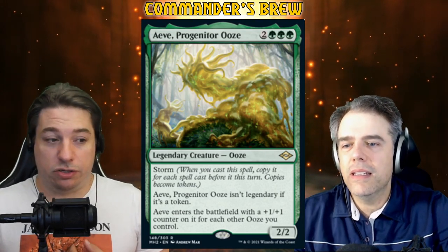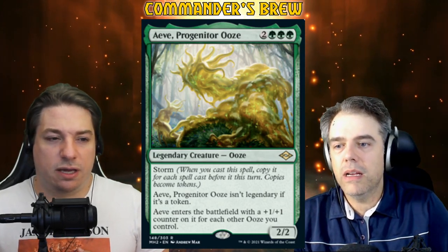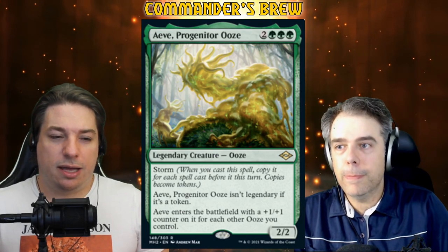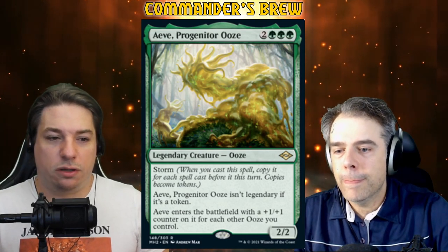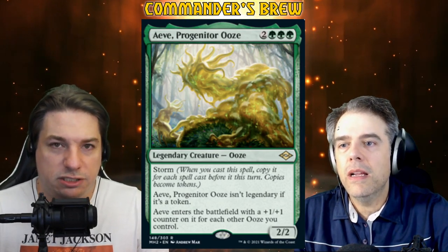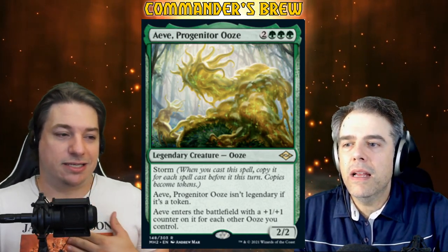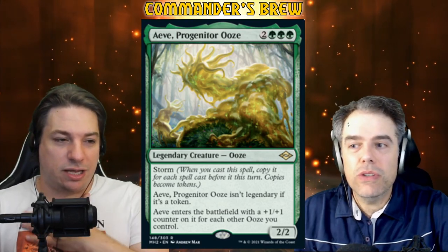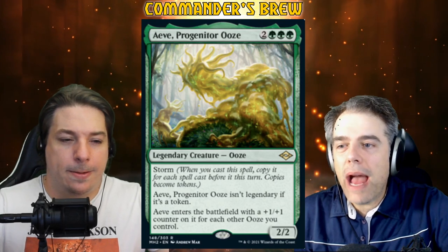We haven't seen storm on a legendary creature, that's for sure. That bit of text is interesting — it hasn't really been super relevant in Commander until probably this moment. When you cast it, you copy it for each spell you cast before it. If you cast three before it, you get three copies, but you still get the original, so it's four Aves in total — with three +1/+1 counters on your Ave. I always simplify it with smaller numbers when thinking about storm — otherwise it can get really confusing. But it's exciting. I love that it's in Mono Green.